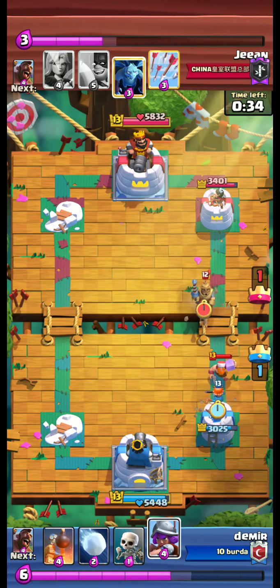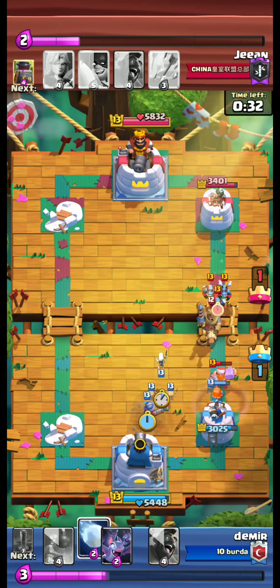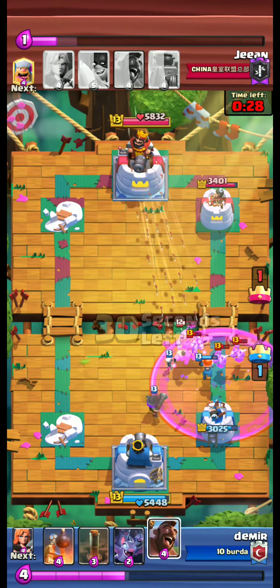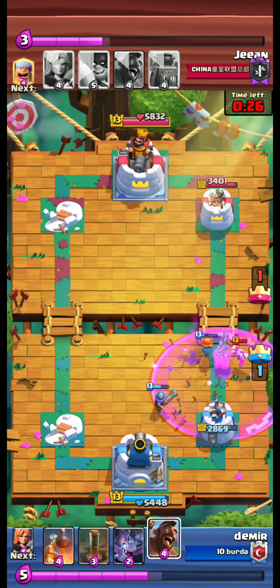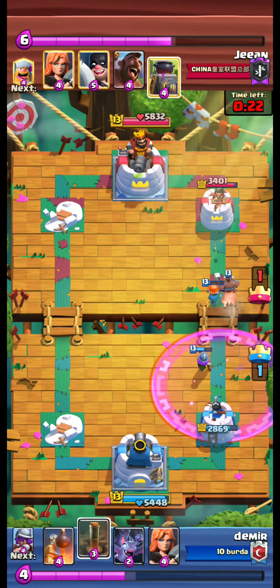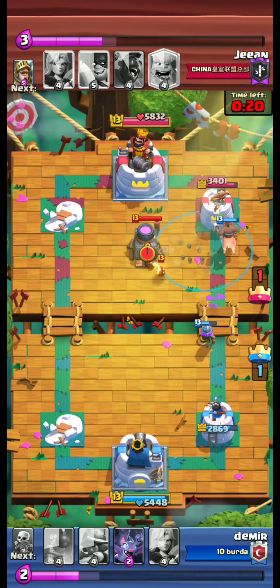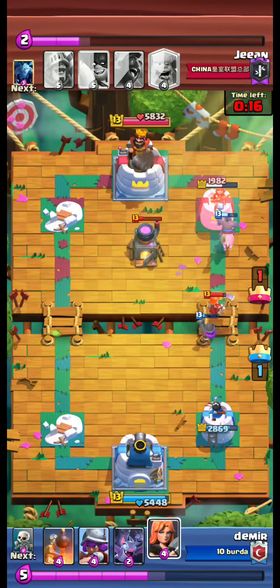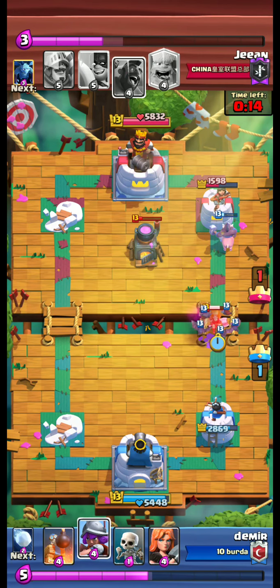A lumberjack is coming — we defend with valkyrie. Prince is coming, we send the snowball. We are able to defend. We send our hog, then another lumberjack. Earthquake on the furnace — good work.